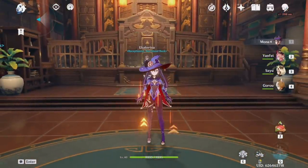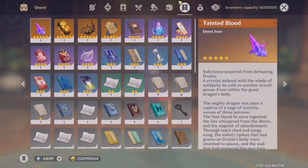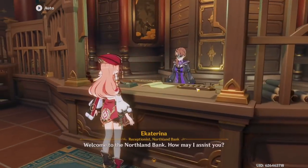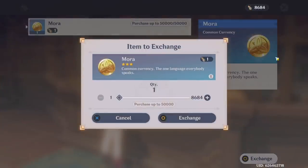The next tip: if you're running low on Mora, go ahead and check your quest menu in the backpack. Under this category, these are all quest items you got during world quests or archon quests. If you scroll down, you might have one of these huge bags of Mora or gifted bags of Mora — some are provided by character story quests. You can talk to the receptionist at the bank, make an exchange, and select how much you want to exchange.